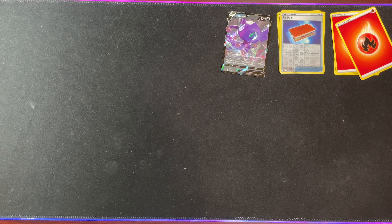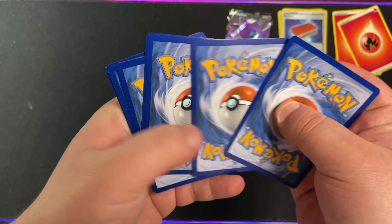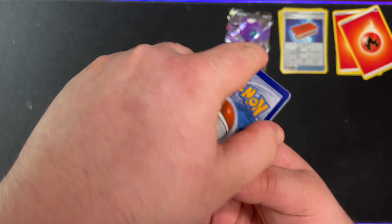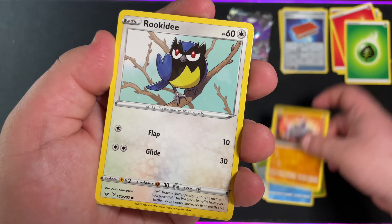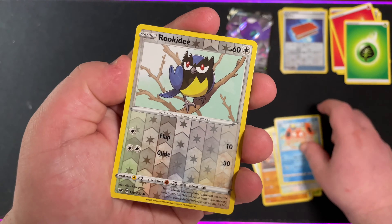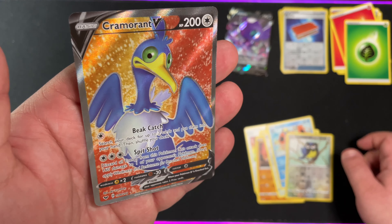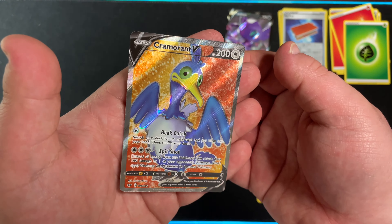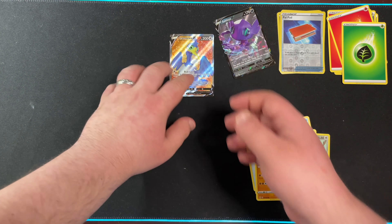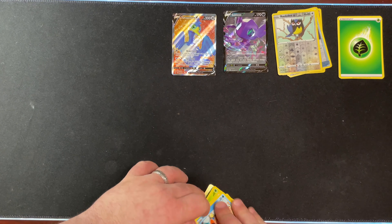And the last regular booster pack — we have a Shield Doggo. Grass Energy, Flacky, Pokemon Catcher, Jizzile, Cottonee, Choodle, Rhyhorn, Rippie D, Krabby, Reverse Holo Rippie D, and... a Cramorant V Full Art. Wow. That is beautiful. That background works so well. Wow, that is incredible. Absolutely gorgeous. A fantastic way to end the booster packs right there.